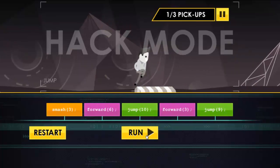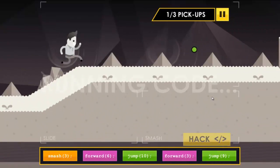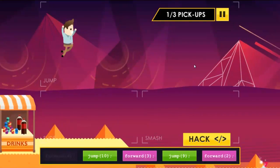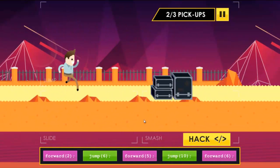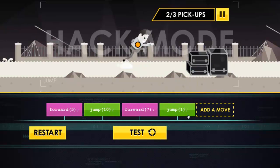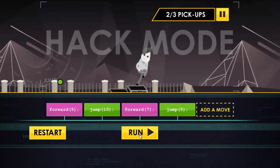Yes! I've made it. Let's run that — whoa, rewind! You're back in the game. Picked up some lipstick so I can't smash that — I'm gonna have to jump it. Let's get rid of that smash, add a jump, test it. Yes!